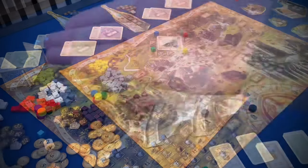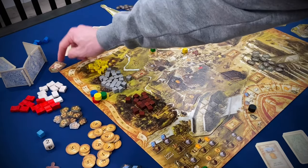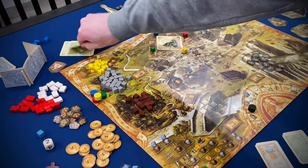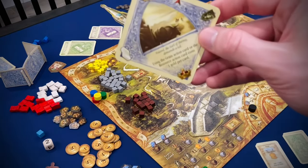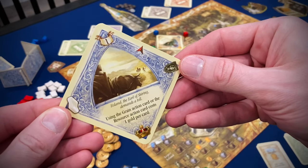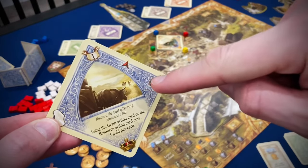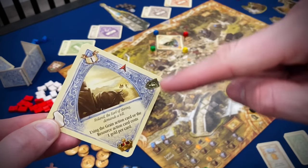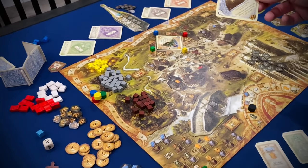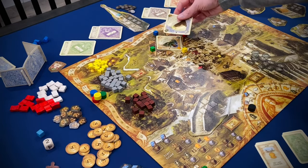Once every player has played one card and discarded one, you pass the start player token to the left and that player draws the next event card and does the same thing all over again. Some event cards have a blue border — those stay in effect for the entire era, which could be good or bad depending on the event. I like that the game forces you to react to these events. You can't just have a straight strategy from beginning to end; you have to adapt, and whoever adapts best will do well.